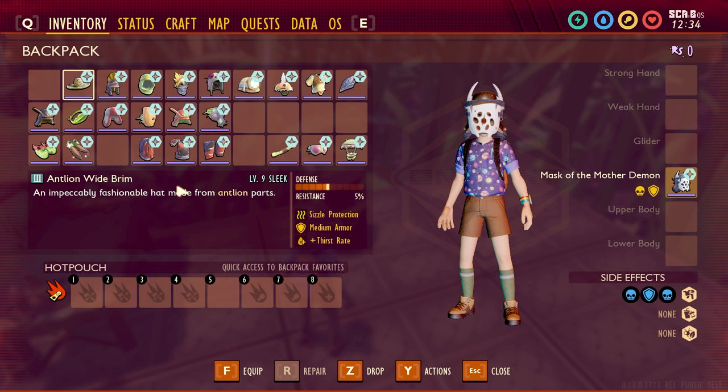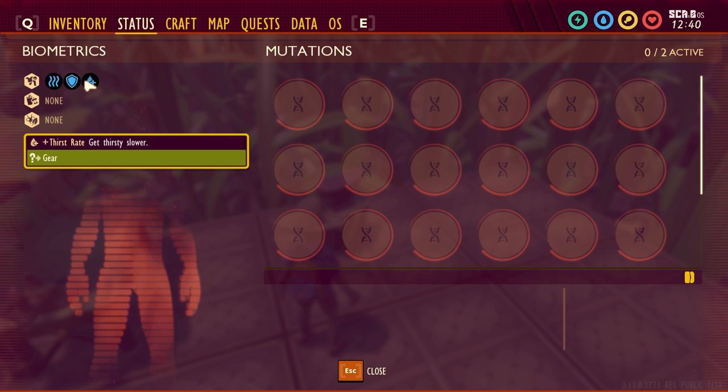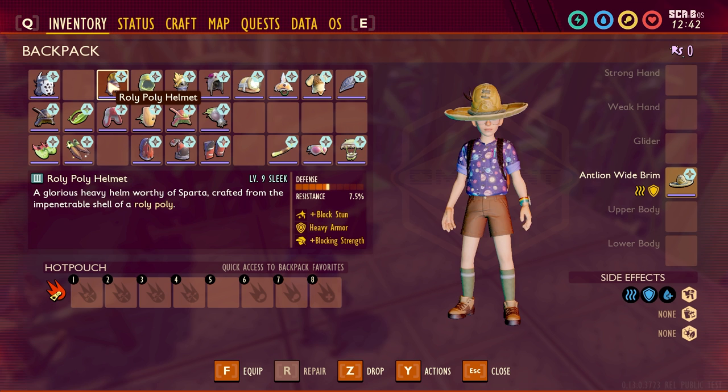Next we'll move over to the Antlion Wide Brim. This typically has sizzle protection and medium armor, but it also has a plus thirst rate. Go ahead and put that one on — thirst rate just means you get thirsty slower. Our next one we'll check out is going to be the Roly-Poly Helmet.